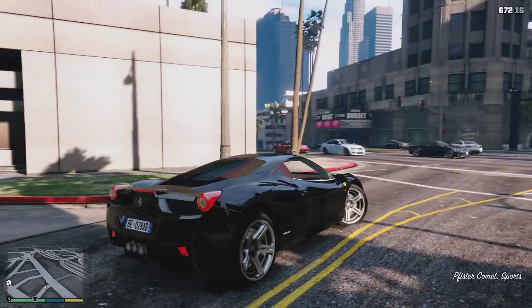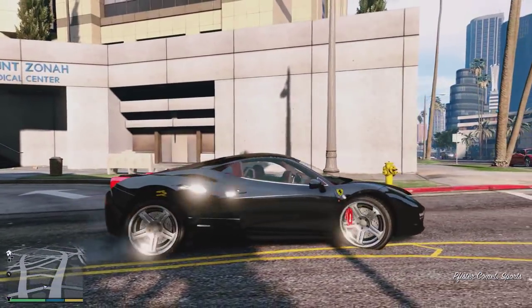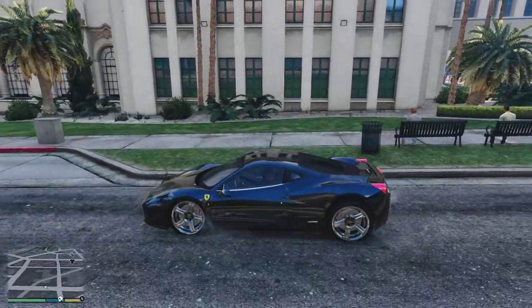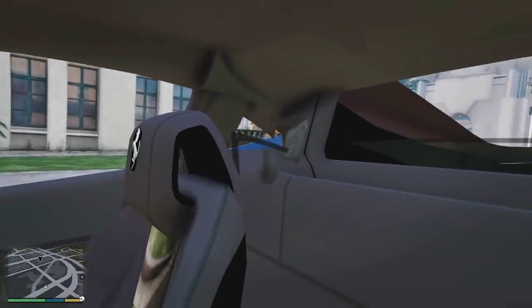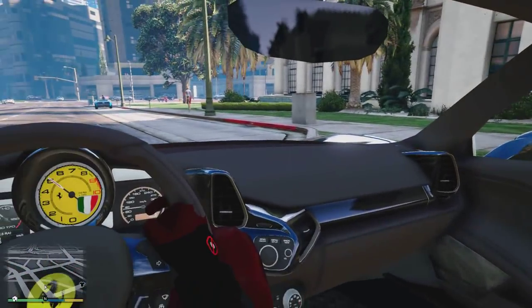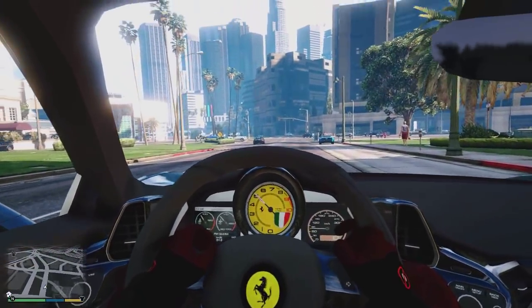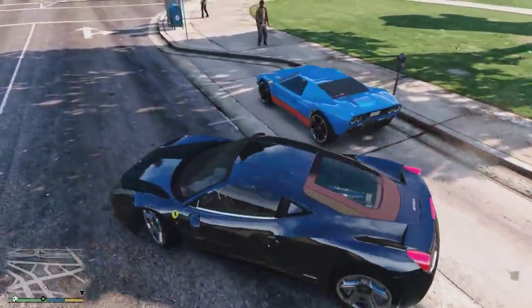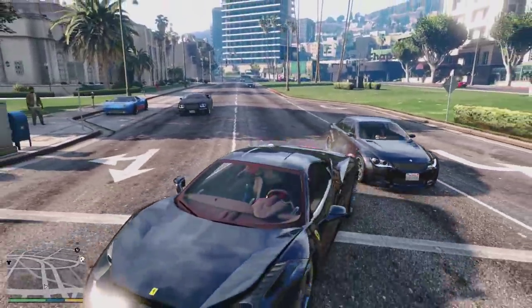Welcome back guys. Today, as you can see from the gameplay in the background, this is a Ferrari 450 Italia in GT5. I'm going to be showcasing this awesome mod to you guys today. It's not just a simple retexture — this thing has a fully fledged interior which you can actually see, and it looks very awesome.